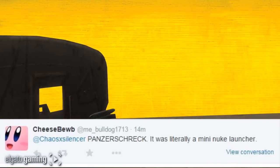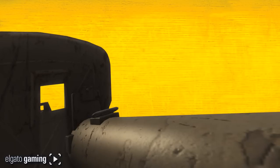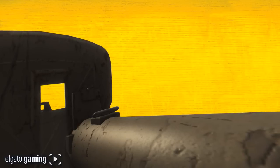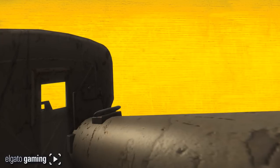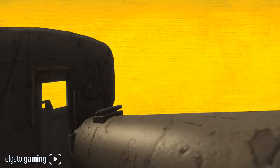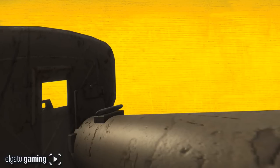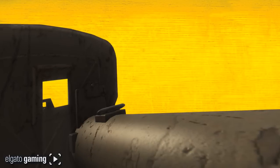Into the top 5 — from Me Bulldog 1713: the Panzerschreck. It was literally a mini nuke launcher. Once again, anything in World at War seemed like it was on steroids when it came to explosive damage. You could literally feel the power of this thing when you launched it — multi-kills, tanks going down, whatever it may be. It's got a really badass name as well. That's why it garnered the number 5 spot.